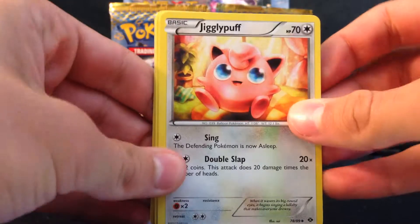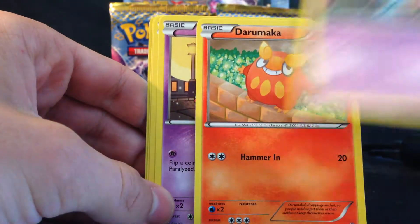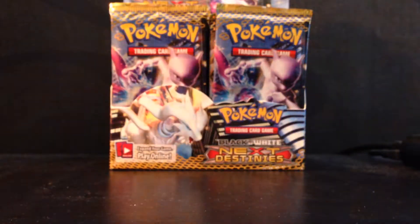My reaction is so nerdy but I don't care. Luxio, Arcanite. I will open up this second pack fast now. Darumaka, Elgyem, Pansear, Seedot, Luxio as a reverse, and now we have a rare — Jellicent Holo.